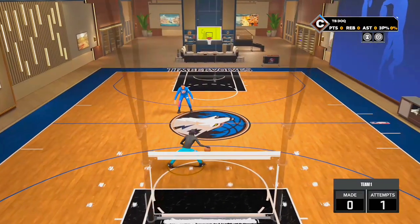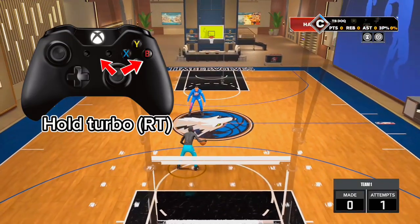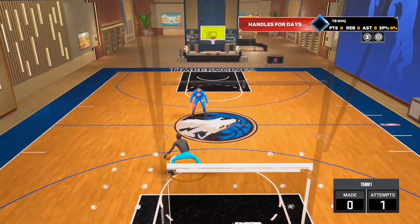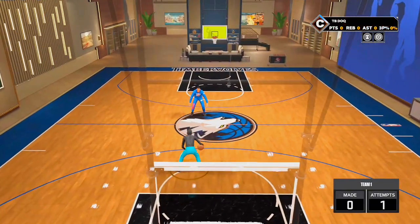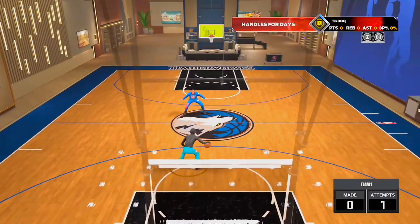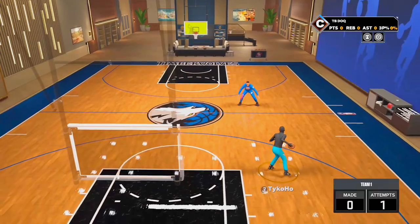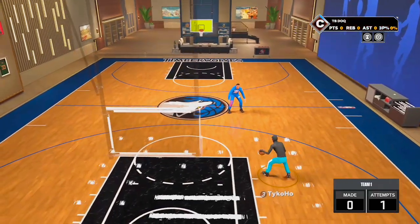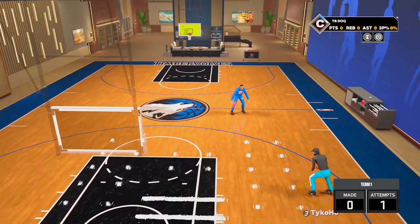The next move I'm going to be teaching is the Trae Young hop — like the crab from 2K22. This is where the Trae Young signature size-ups come in. You can do this to crab your opponent, to do a misdirection, or for pretty much everything — to start off combos too. You can even do it into a Trae Young snatch back, just like that, to start off a combo. Snatch backs are very effective in this game, especially this year.